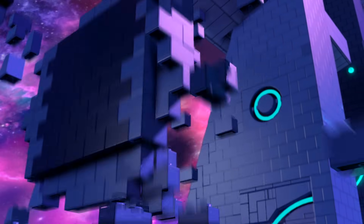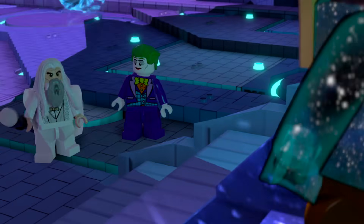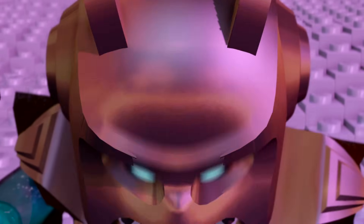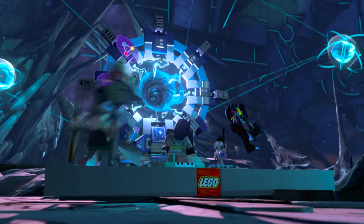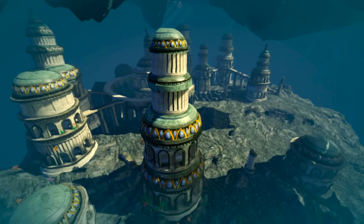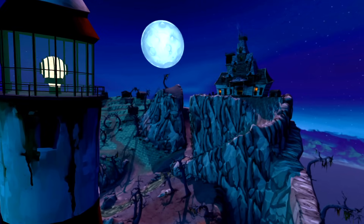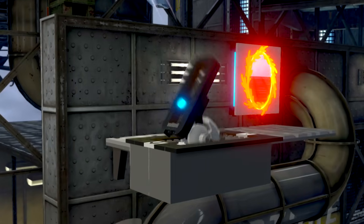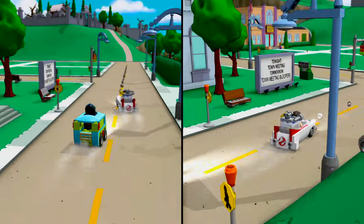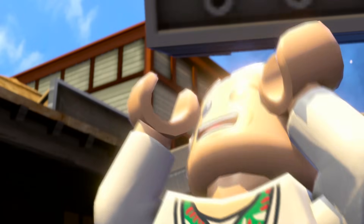In LEGO Dimensions, the evil Lord Vortech has recruited the worst villains from across time and space to control the LEGO multiverse, and it's up to you and your team of heroes to stop them. From the moment you jump into the game, you'll play through 14 levels from beloved franchises. Springfield, Middle Earth, Scooby-Doo's Haunted Mansion, and Aperture Science are just a few of the dynamic areas filled with activities, quests, and secrets to discover.